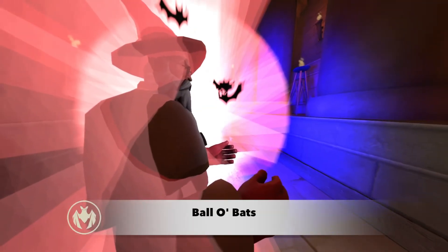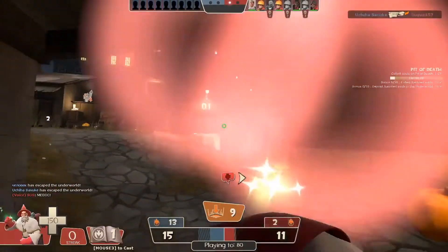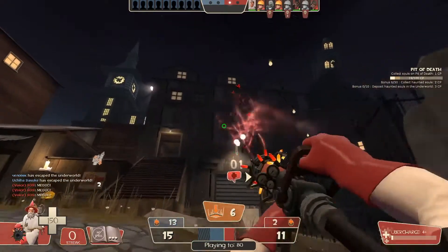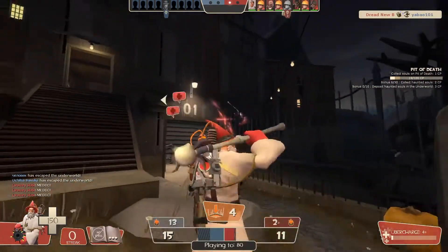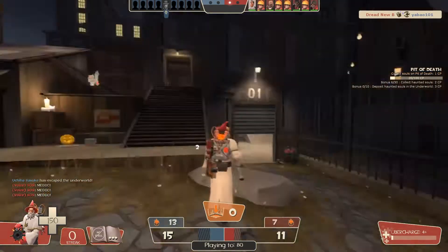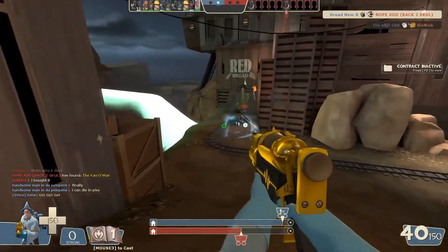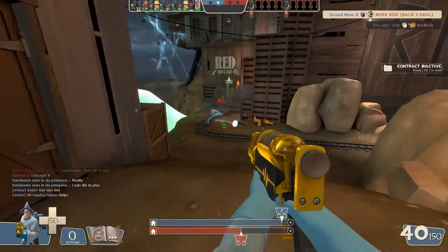The Magic Spell Ball O' Bats has two charges. When used, it shoots out two glowing balls that quickly fall in a steep arc, affected by gravity, and explode in a small radius upon impact. Enemies hit by these balls will be assaulted by bats, causing them to fly into the air and take bleed damage.